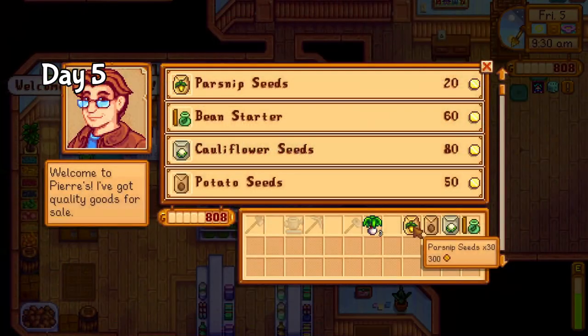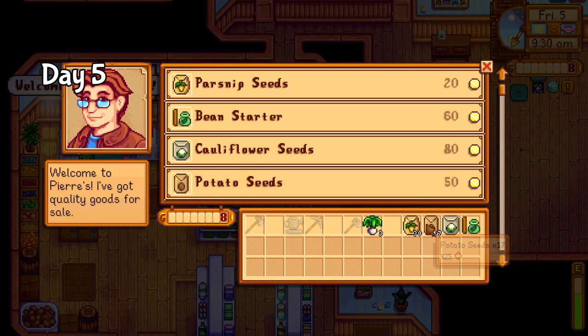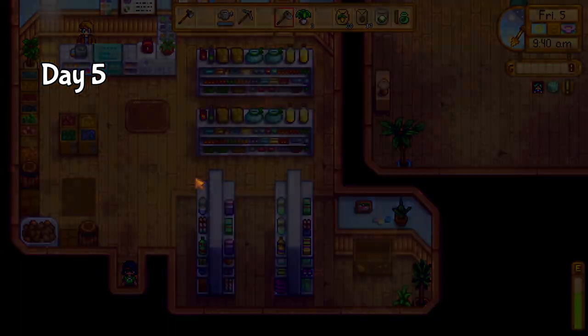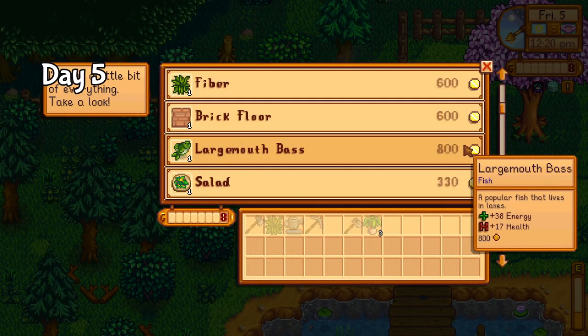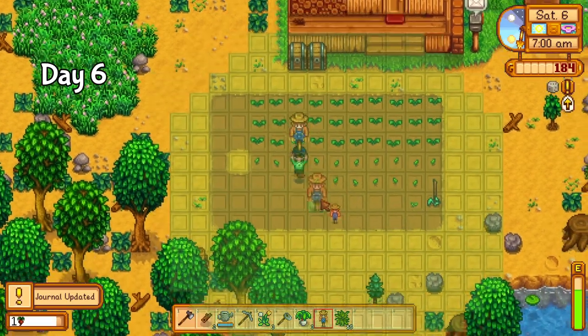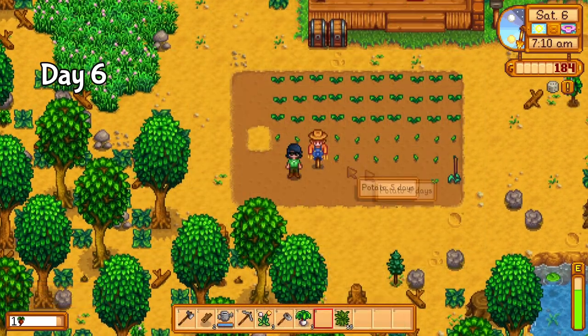I expanded my farmland before picking up all my spring crops from Pierre, as well as more parsnips for quality crops and extra potatoes for the money. This was also the first day the traveling cart came around — as it does every Friday and Sunday — but unfortunately it had nothing of interest. On day 6, I could finally make a scarecrow now that I was level 1 farming, and I'm just now realizing how lucky I was that I never saw a crow.